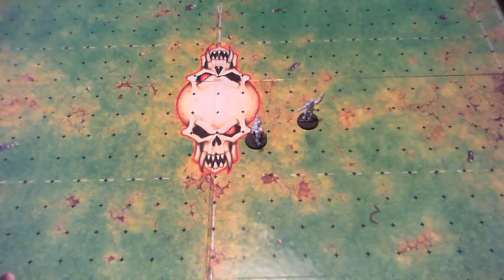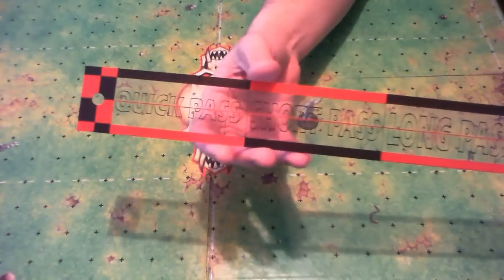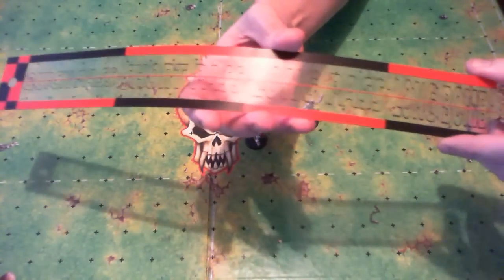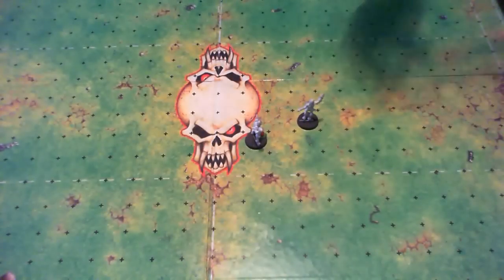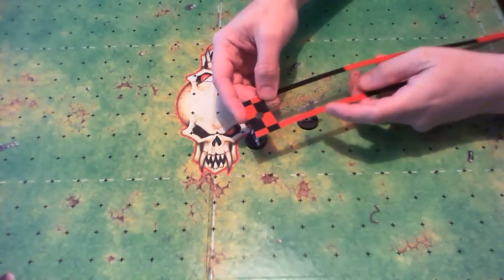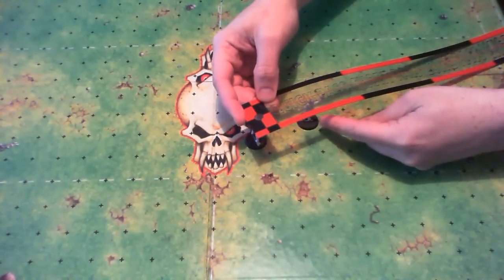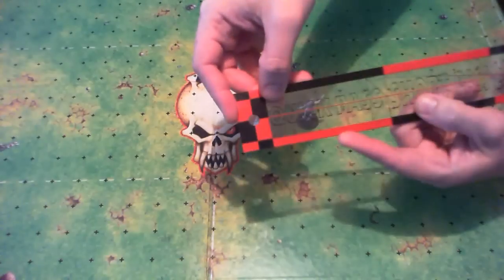When throwing the football you need to determine range first. For that you take the range ruler — as you can see it has different types of ranges: quick pass, short pass, long pass, or if you are feeling very lucky you could try a long bomb. Place the circle at the end over the thrower and then look where the target ends up. In this case, passing to this human catcher over here, I would throw a quick pass.